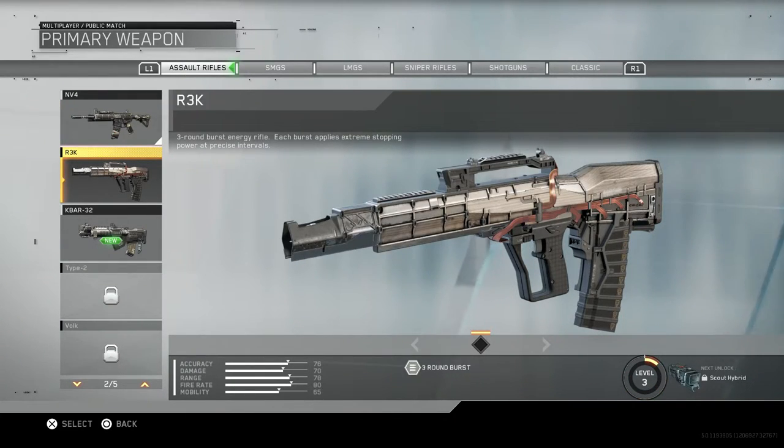Then of course they have the three round burst standard assault rifle - the R3K, which is a three round burst energy rifle. Each burst applies extreme stopping power at precise intervals. In comparison, I did get a one-burst kill - I don't know if the guy was weak, but I did one-burst someone almost across the map with this gun.